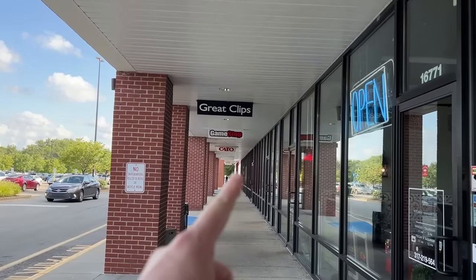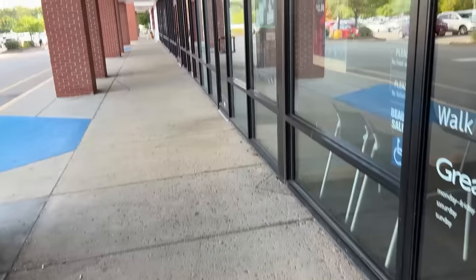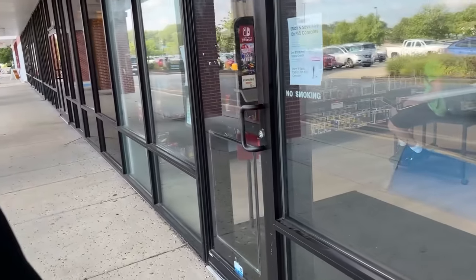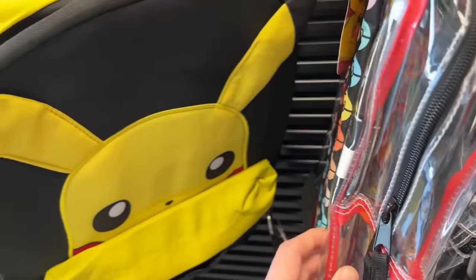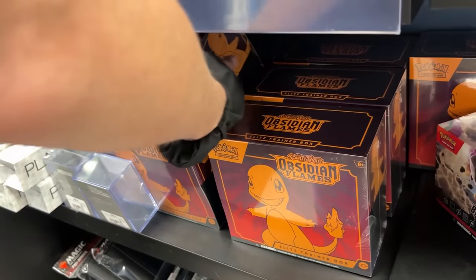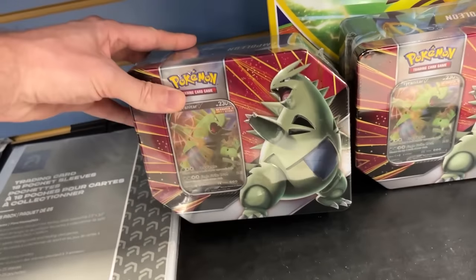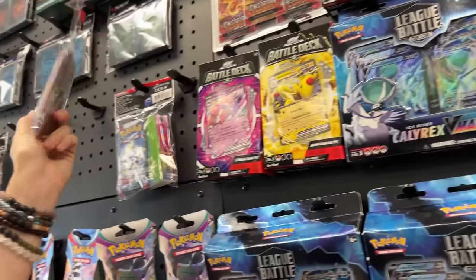GameStop is up next since that Walmart was a complete waste of time. We still need the booster bundle, elite trainer box, and check lane blisters. Oh look — a nice see-through backpack. Wait a minute — I see something! Obsidian Flames elite trainer box! Marie, you pick one up from literally the very back. That's fine — that works. We got some Tyranitar tins down here, we got the erasers, and they weirdly have one of the world championship decks.